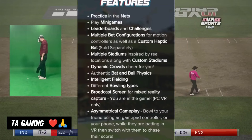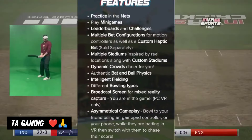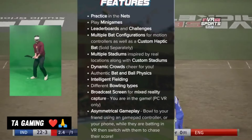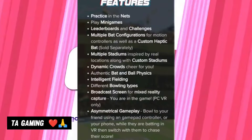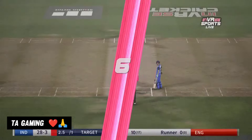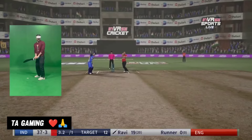There are practice nets, different bowling types, fielding, and multiple stadiums. Batting is sold separately. There are many mini-games, intelligent fielding, authentic batting and ball types, and many players. They are in VR port.